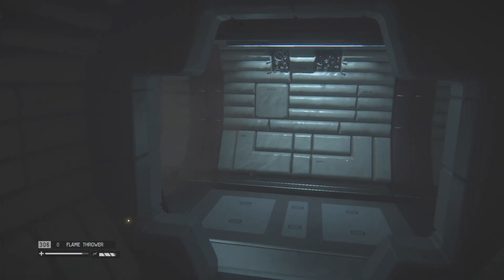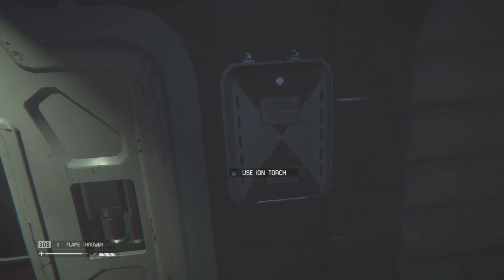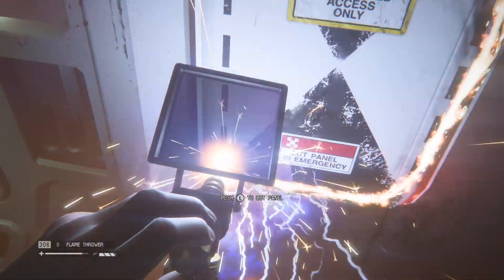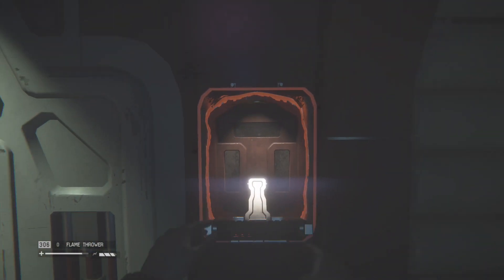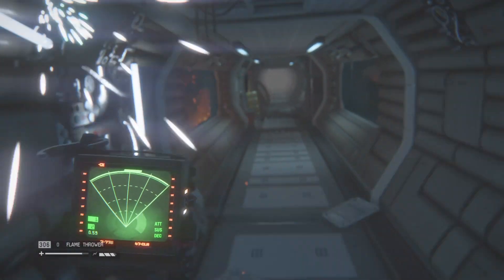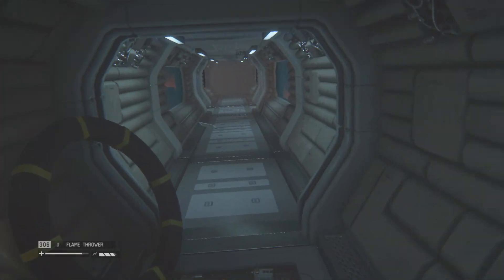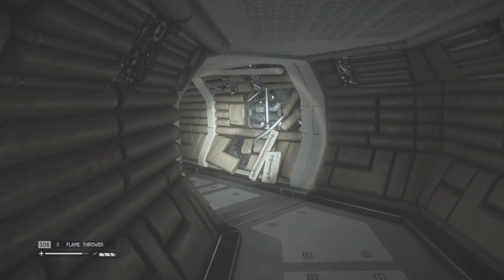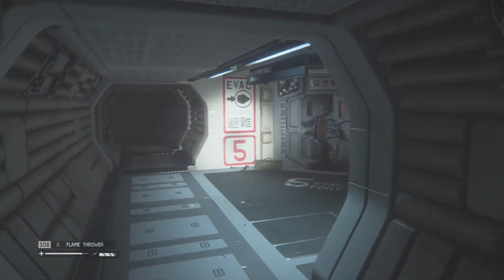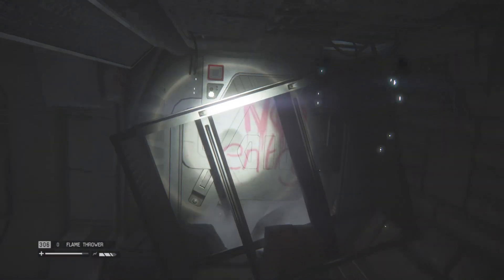You son of a bitch! Okay, I gotta go this way. Use ion torch. Please do not hear this, you stupid alien. And why did I pull that? I don't know. Door locked. Can I go all the way over here? What the fuck?